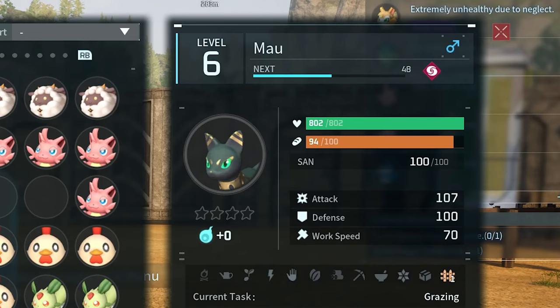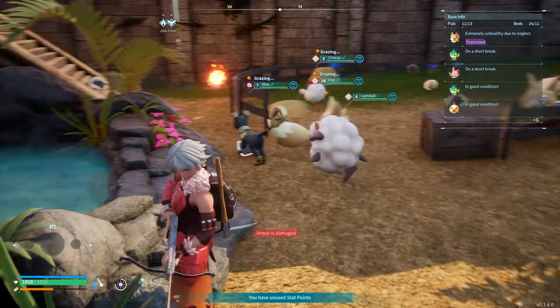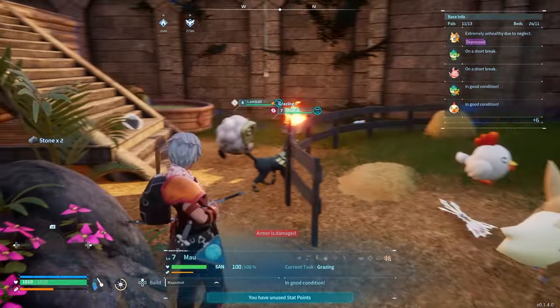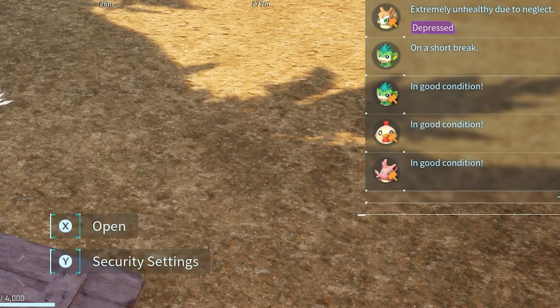The last pal I want to talk about is similar to Vixie but it's going to get you quite a bit of gold at the start of the game, and this pal is Mau. You want to get Mau and store it in the ranch so you can have your Mau and your Vixie digging up pal spheres and gold for you. This is just an absolutely incredible way to get ahead of the game at the very start.